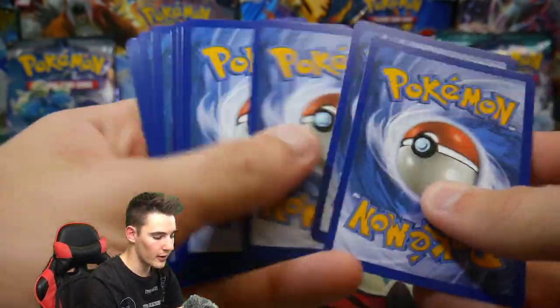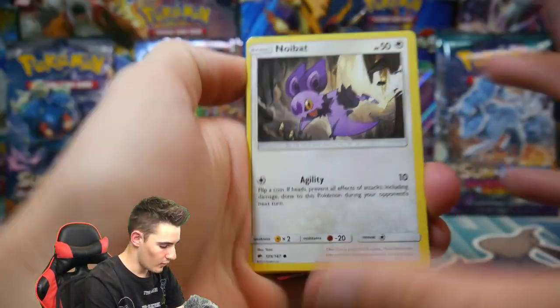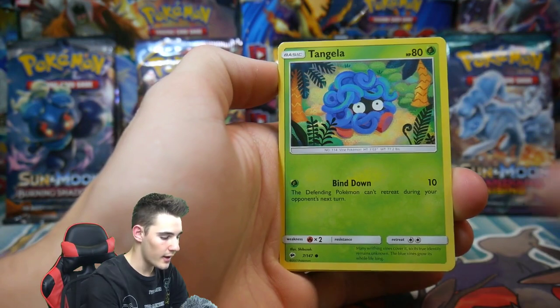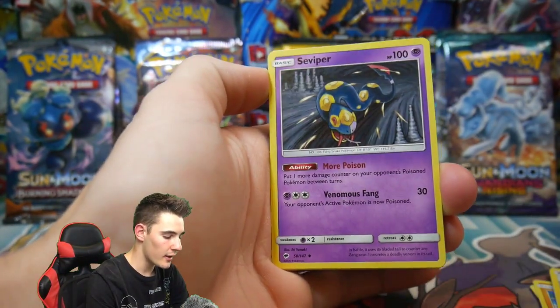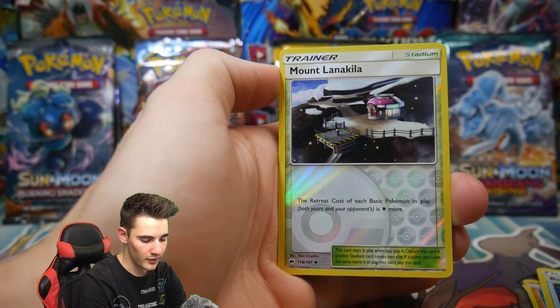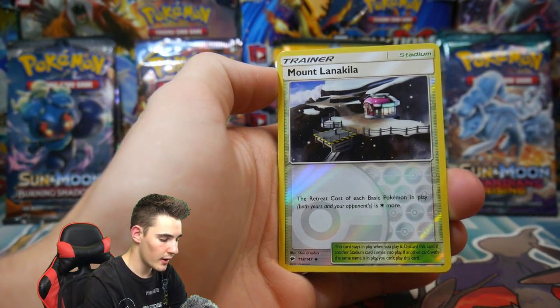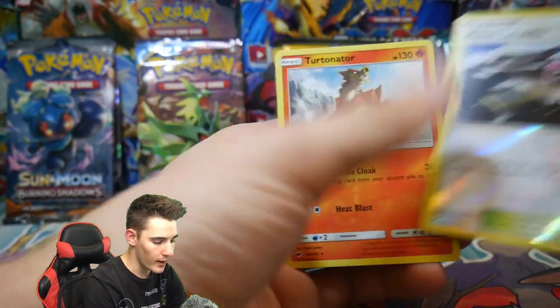There is a code card — let me know in the comment section below if you guys get that code card. Let's see what we can get. We start off with a Noibat, a Drapion, a Tangela, Rhyhorn, a Riolu, an energy, a Rotom Dex, a Seviper, a Super Scoop Up — we could get the secret rare version of that, that'd be epic — and a Turtonator regular rare.